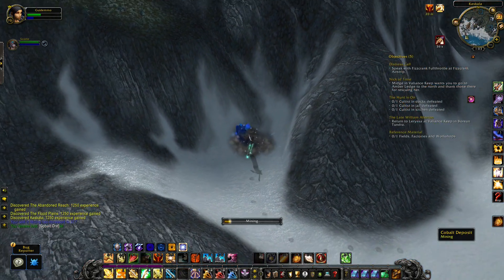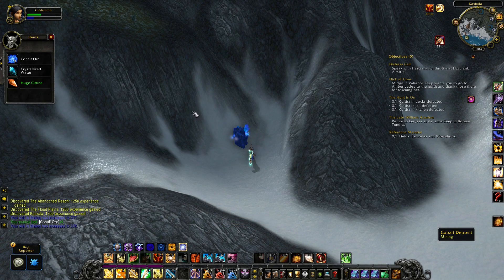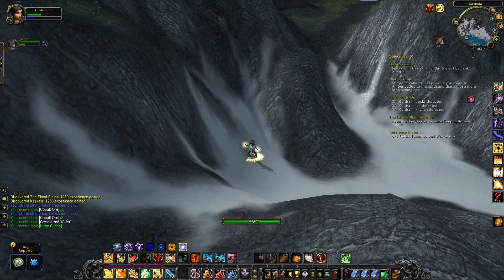Mining will also be a lot easier. Whenever you click the vein, you will also loot all the different things. Back in Burning Crusade, you had to click it probably three to four times to loot all the different things.